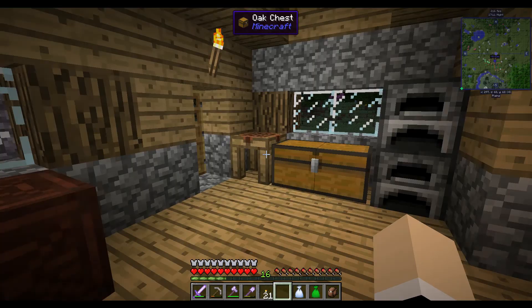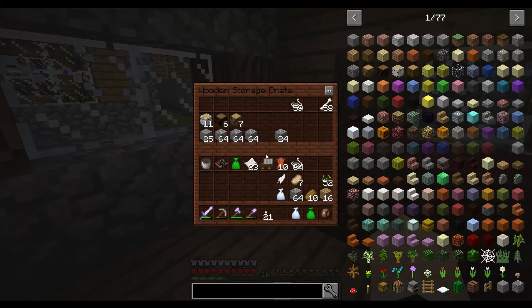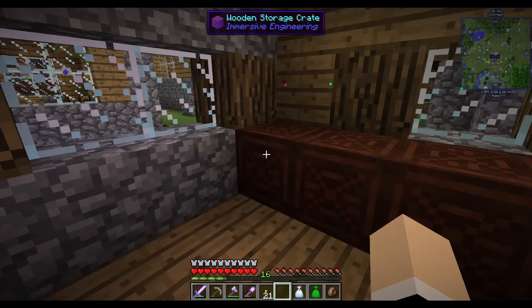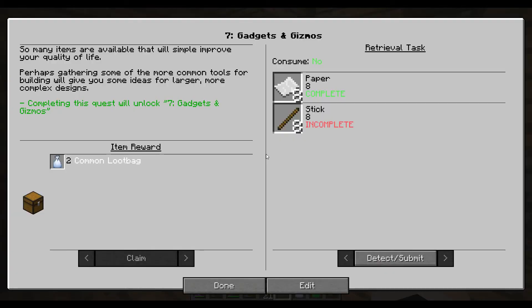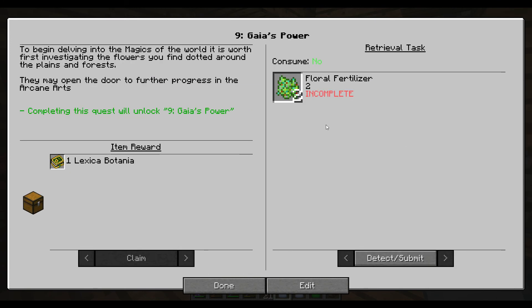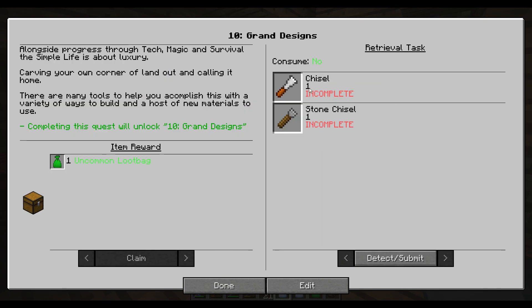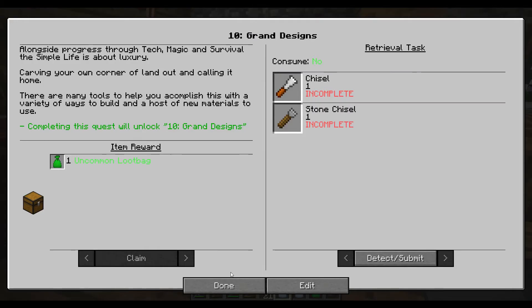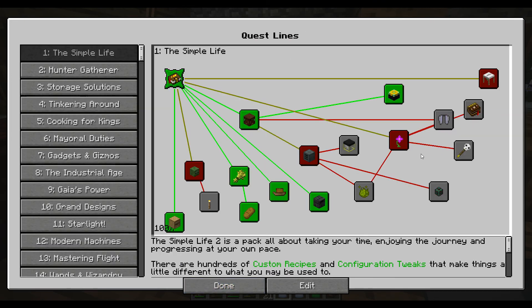Paper and stick — I don't think we have sticks. We have paper, but we don't have sticks. They've changed the recipe — doing it this way makes eight sticks, and doing it that way makes buttons. So it's super easy to get sticks in this pack. Let's detect and claim. So many items are available that will simply improve the quality of your life. We need floral fertilizer — we're going to have to make some of that — and we need to make a chisel and a stone chisel.